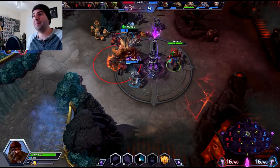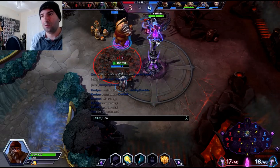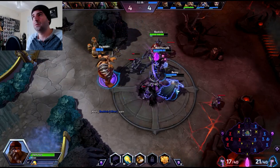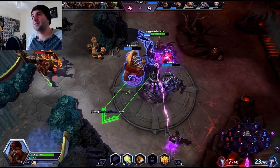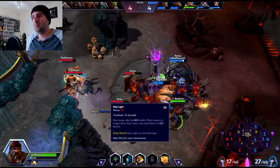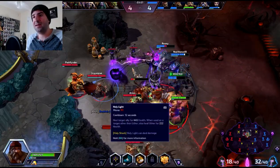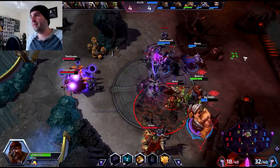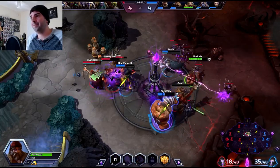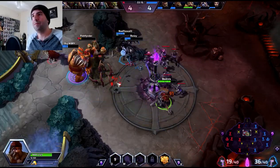As soon as I'm getting mana up, I'm going to heal Cho. We need 90 mana for that. We're getting there, friends. A few more seconds. Heal Cho and Gulp — 4 more. Excellent. I've got no mana to do anything here.